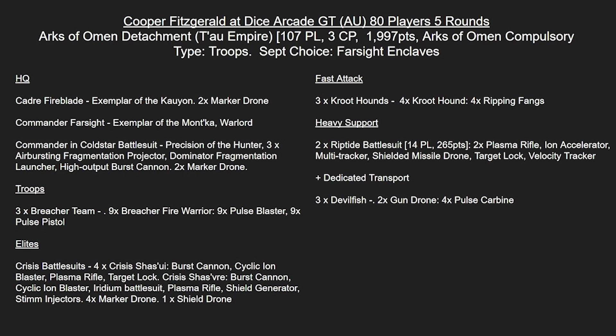In Heavy Support, we have two Riptides both with Ion Accelerators and Multi-Trackers, with Shielded Missile Drones for extra protection. Then we've got three dedicated Devilfish transports - this is what we haven't seen for a while and I'm really interested in trying myself. Fischer's Fury, the dynamism of being able to push pressure early and jump out with Obsek. Also, if you want to take Aerospace Relays, you can pre-game move the Devilfish, hop all the Breachers out and essentially complete all four objectives in the first turn.